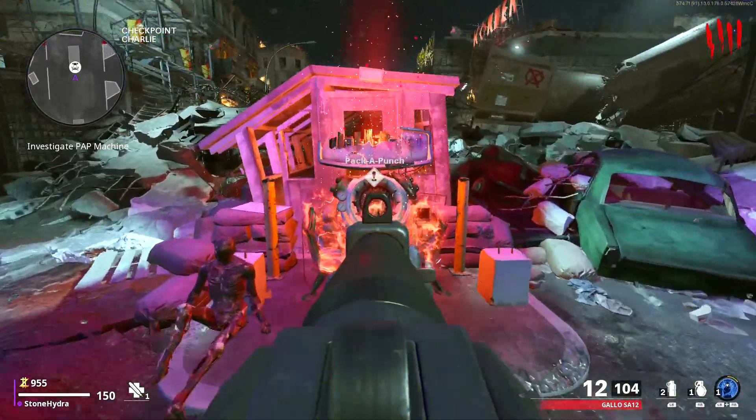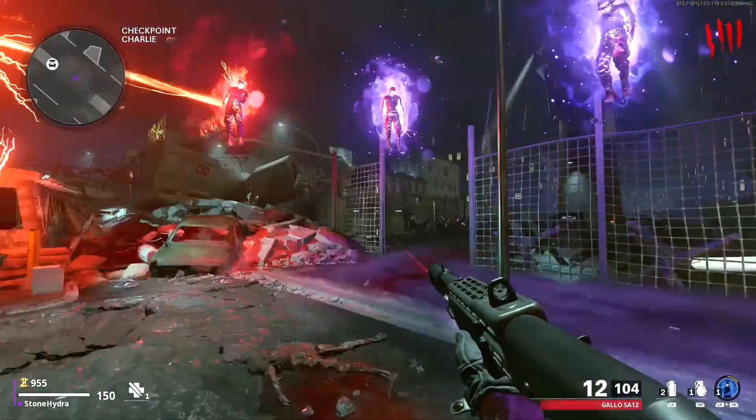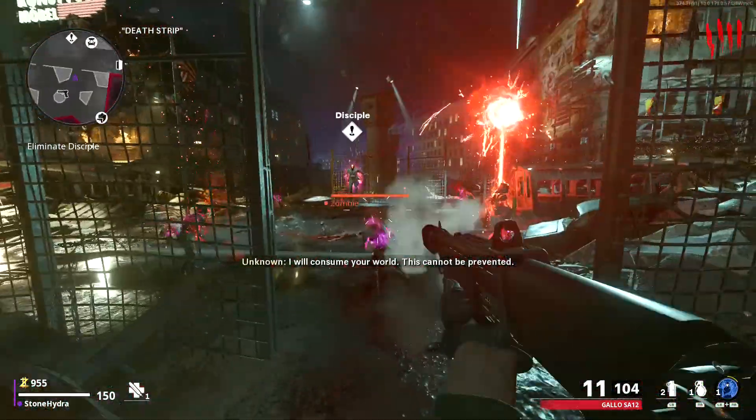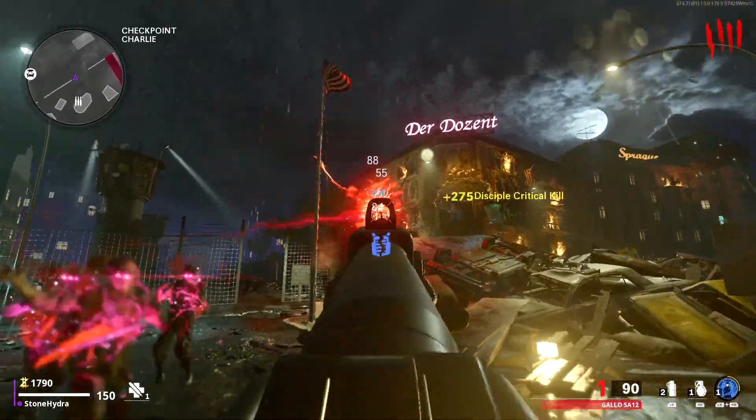Now you must interact with the Pack-a-Punch machine to prove that you are worthy to the Disciple. Once you interact with the Pack-a-Punch machine, I recommend you kill all the zombies first except one, and then focus all your shots on the Disciple, eliminating it.